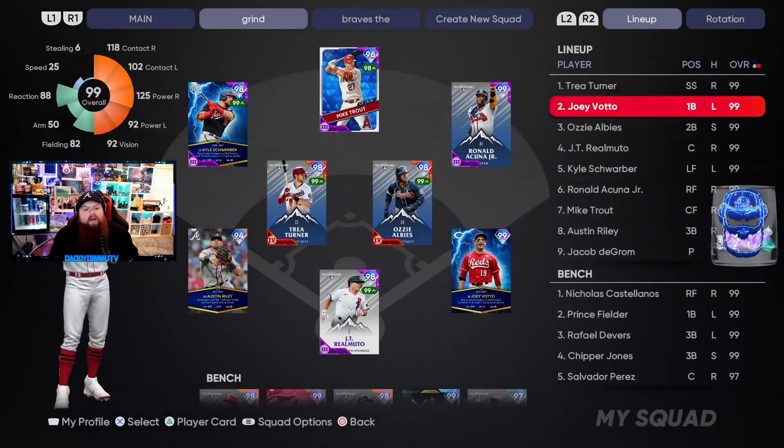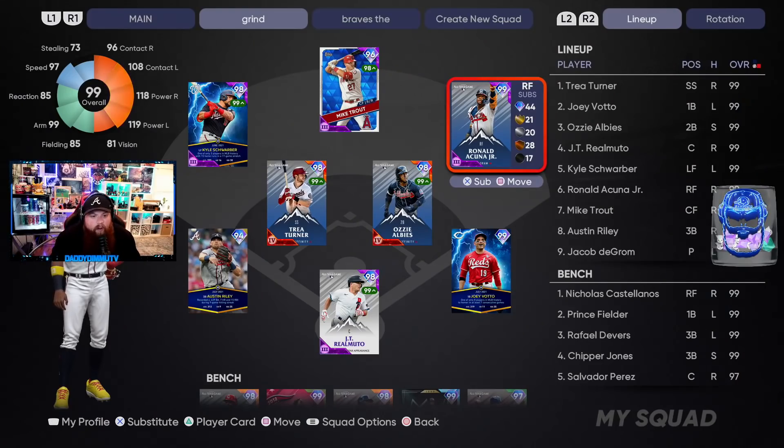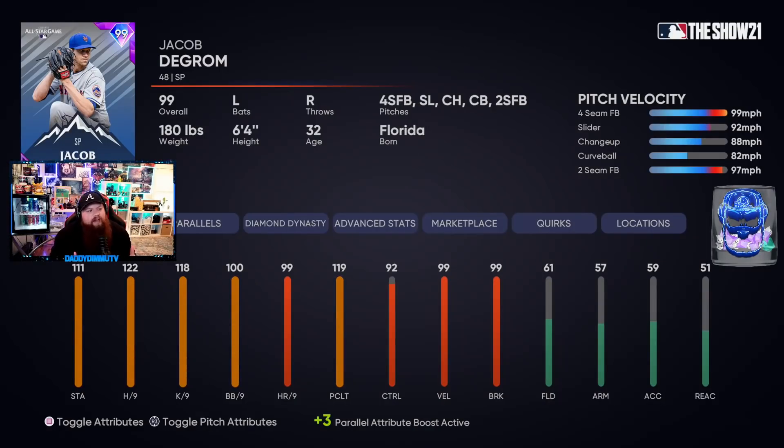Joey Votto is going to be out there in the two hole, followed by Ozzie Albies, JT Realmuto, Kyle Schwarber Player of the Month — that still hasn't left — and Ronald Acuna Jr. in right field. Mike Trout is back in center field. I know I haven't been using Trout a ton, I've seen the comments saying use Mike Trout — that card was expensive and I hear you. So he's in the seven hole, and Austin Riley is starting at third because I'm a Braves homer, but I have Chipper on the bench.